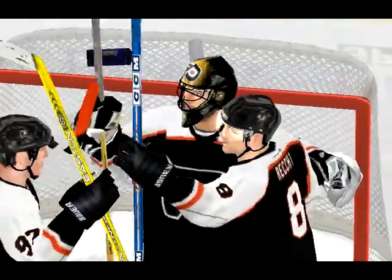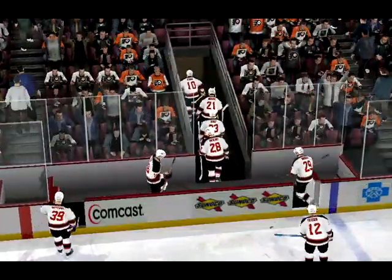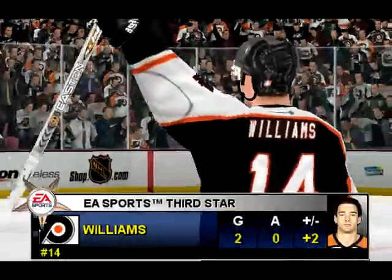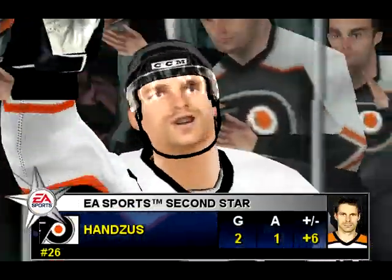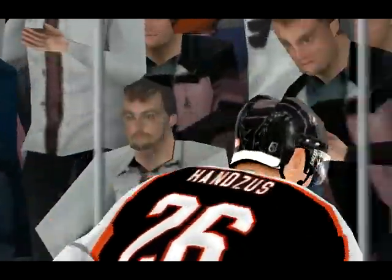Tonight's second star for Philadelphia, number 14, Justin Williams. Tonight's first star, Philadelphia, number 26, Michael Hensley. From Philadelphia, Pennsylvania — quite a town that's been host to quite a game. I'm Jim Hewson. And I'm Craig Simpson. We'll see you next time.